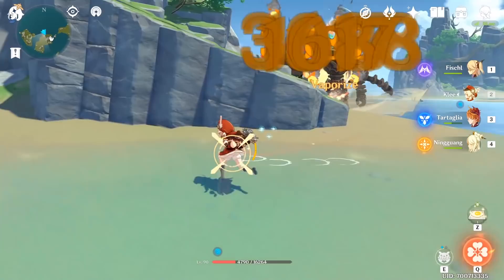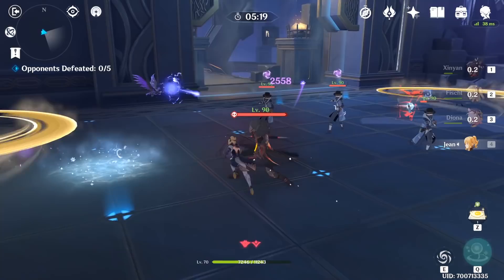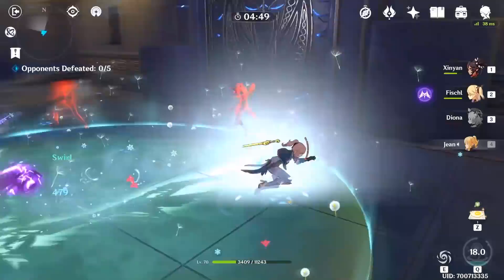One good rule of thumb would be to examine characters which have a lot of elemental attacks and track their status applications. However, it's important to understand that these timers are actually tied between a character's skill and the target enemy. So if Oz were to shoot 2 times at 2 different enemies, they would still each get an electro status — meaning this internal cooldown timer is tracked separately on each enemy.